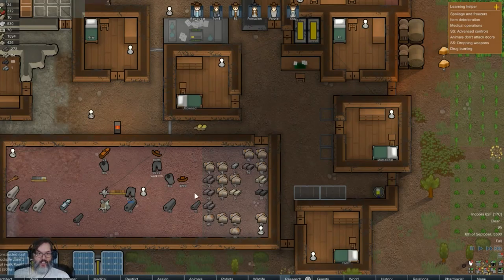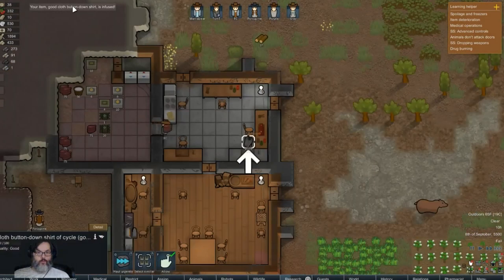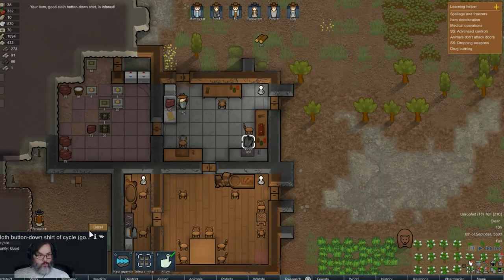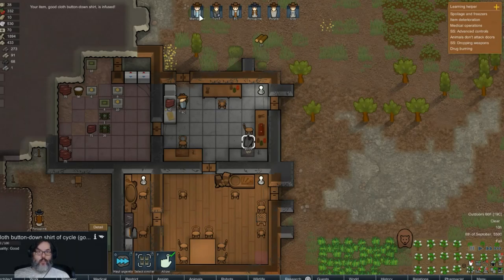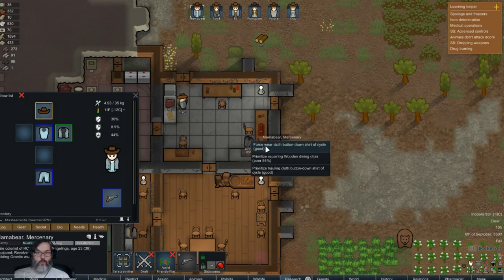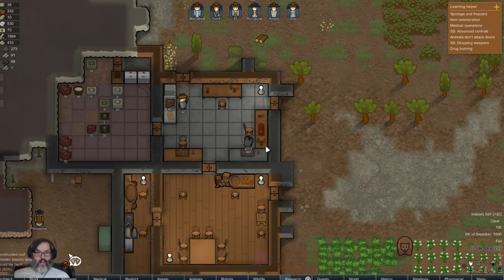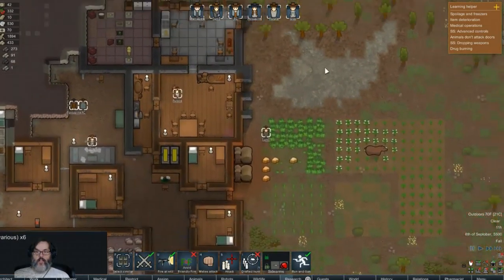Let's just put a couple of batteries right there. All right, now we're working on robotics. That's a real nice one. Synthread t-shirt - Mama Bear, can you wear that? I like that.